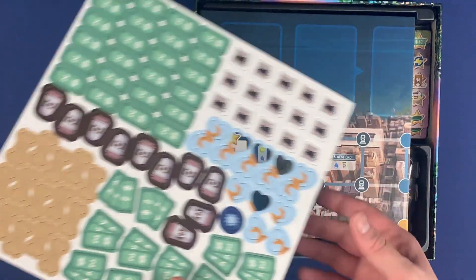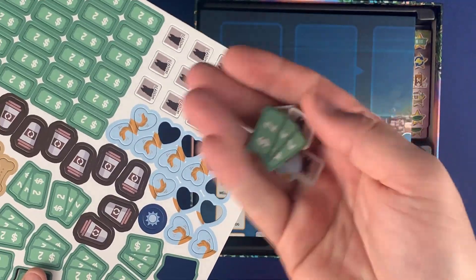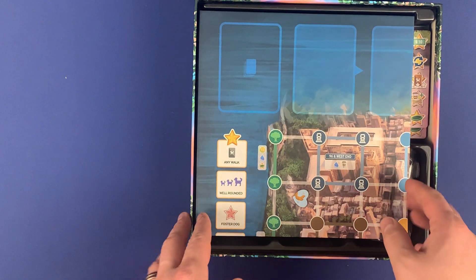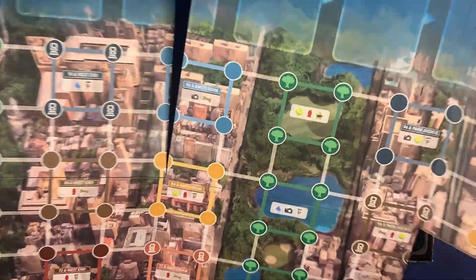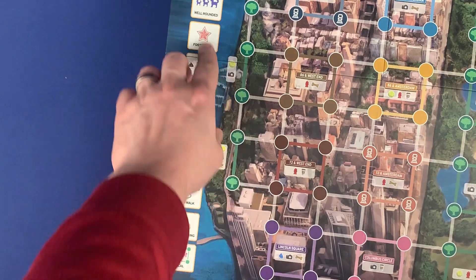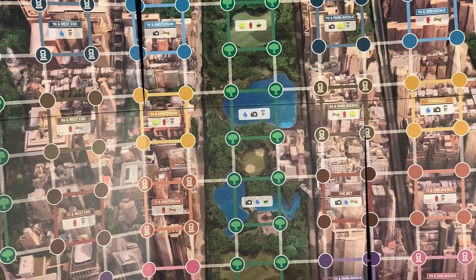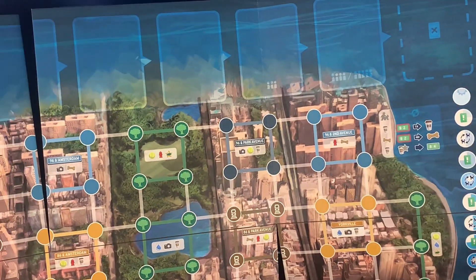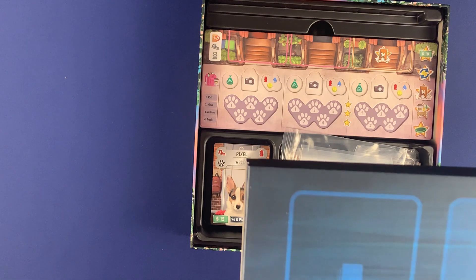Here we have some tokens that pop out super easy — nice little cardboard tokens there. Let's take a look at the board. I might have some tokens that fall out because they were already punched. We have the board here, with this track on the side and all the different places you're going to be going for a walk, as well as the cards that come up at the top. So there is the main board.